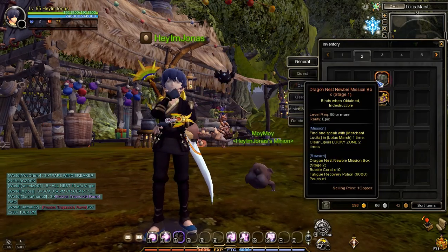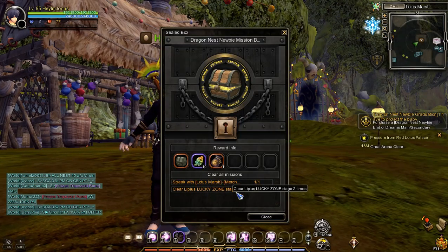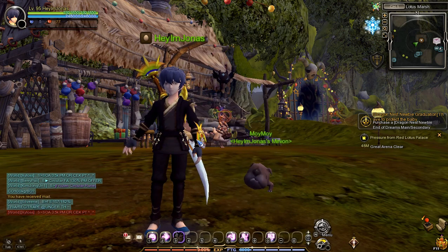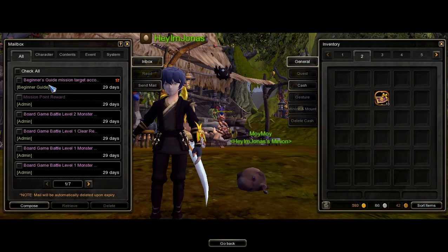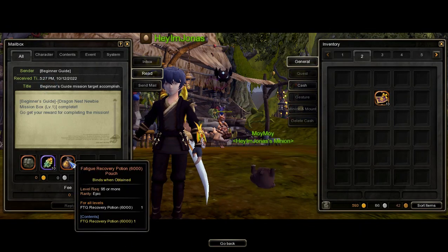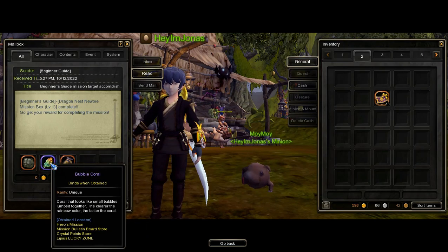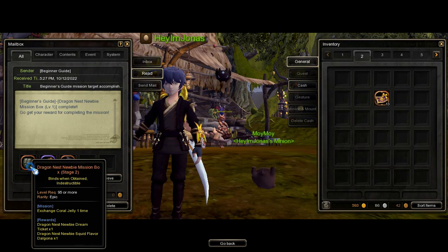Now that we're done with these two tasks, we can unlock the Stage 2 Mission Box. To claim the rewards in the Stage 2 Mission Box, click here. You will get 1 Fatigue Recovery Potion, 10 Bubble Coral, and Stage 2 of the Dragon Nest Newbie Mission Box.